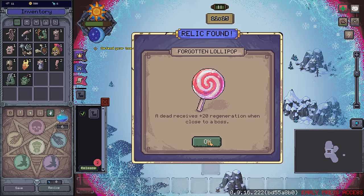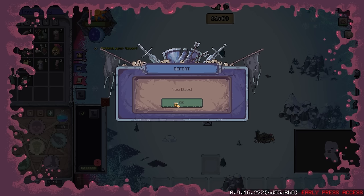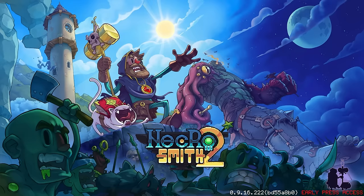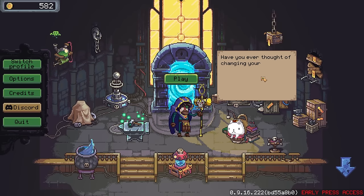Relic found — a lollipop: a dead receives plus 20 regeneration when close to a boss. I kind of like that but this is terrifying right now. We were already defeated — I grossly underestimated this place apparently. Before I set up someone to go and destroy layers I need someone who is capable of defending the base. Kind of an embarrassing loss there.